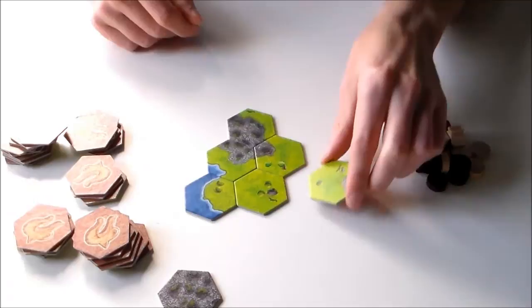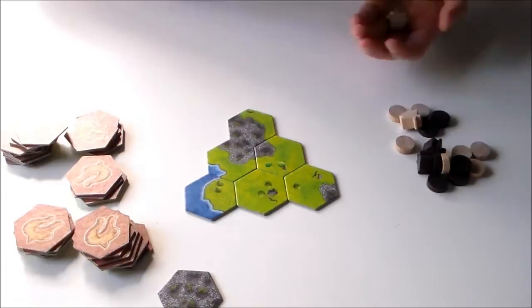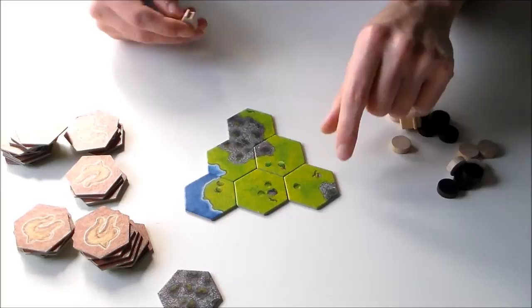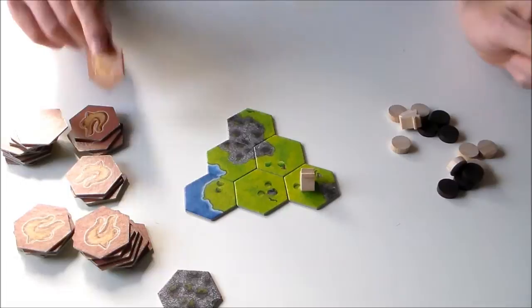When you place a tile, you are also allowed to put one of your farms. Every player has four of these farms in their color. You have black and white in this game. On your turn, when you place a tile, you may always place a farm. I will show you later what the use of this is.